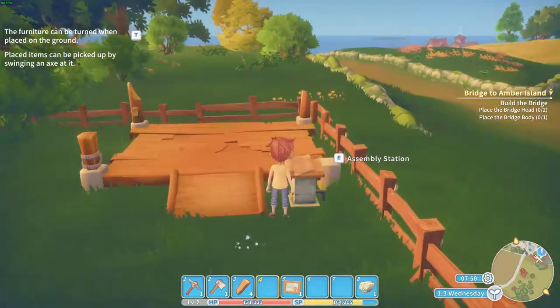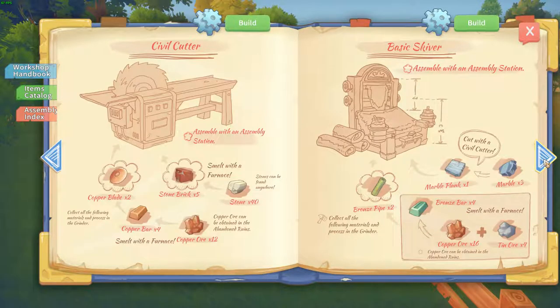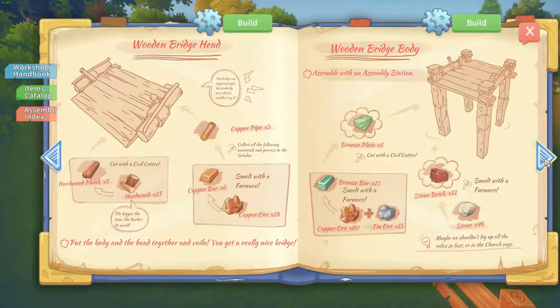Let's see what we need for the bridge. Should be a bridge in here somewhere. Civil cutter. Wooden bridge. Wooden bridge body. So I need hard wood, I need copper. I guess I need a lot.